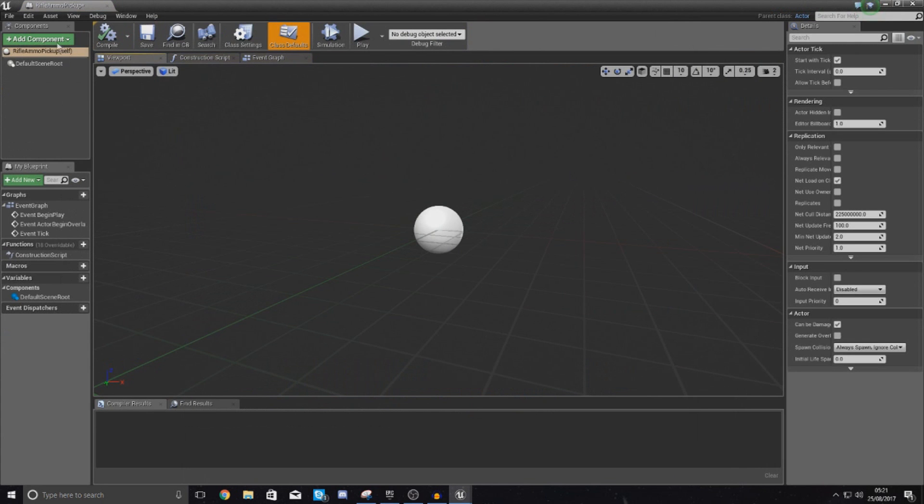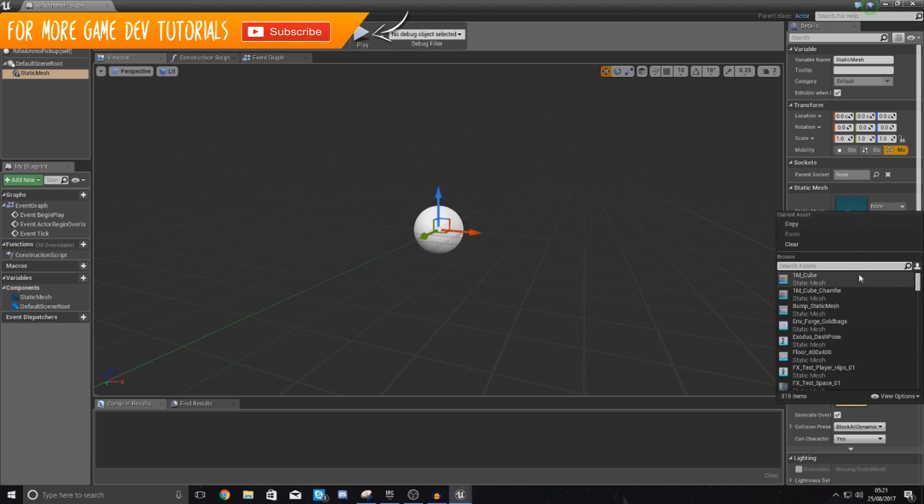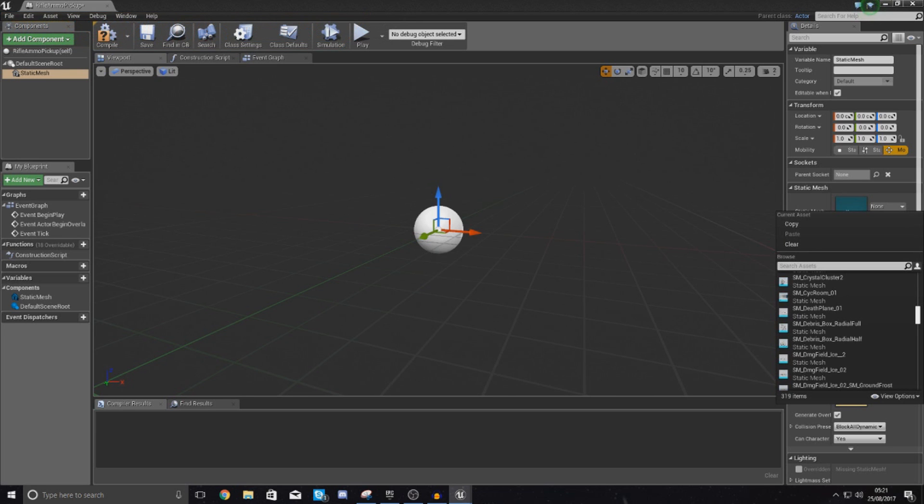Open this up and then what we're going to want to do inside of this is, first things first, add a visual representation. So just add a static mesh component, and with the static mesh you can set this to anything you want — an ammo icon, an ammo mesh, a little gun, or anything — it's entirely up to you.